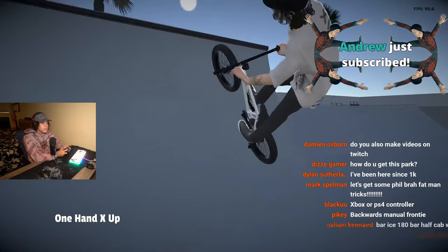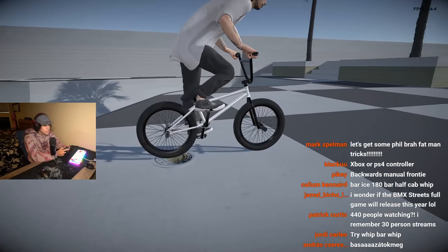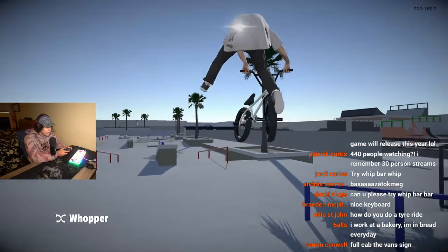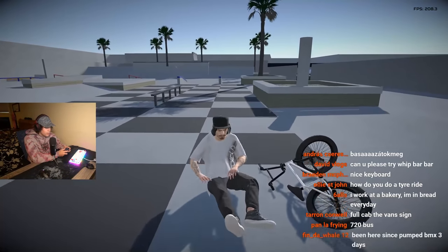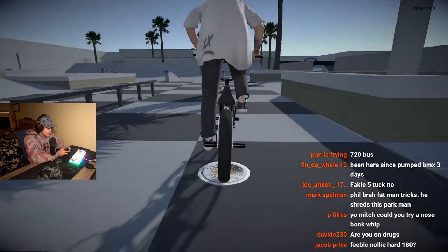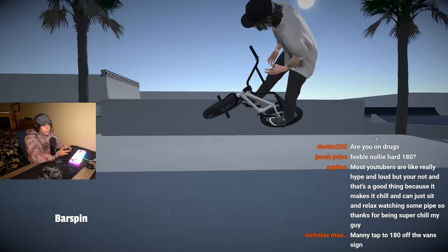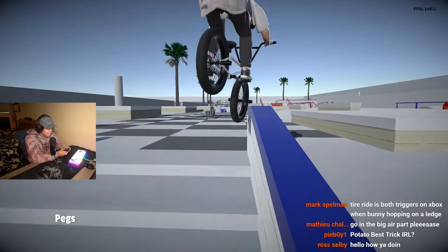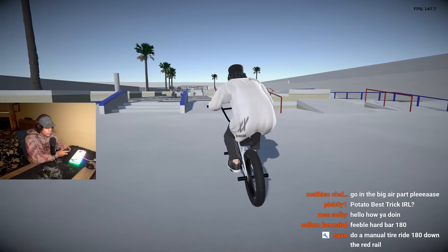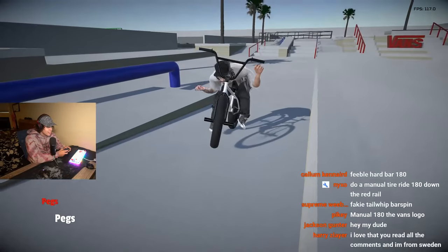What's that thing Dan Crook did — didn't he go from there to that ledge? It's so much shorter in the game; I feel like you have more time in real life. I could try a feeble up the hip — it'd be switch feeble hard 180 to something on that ledge, I think that's what he did it on. Feeble nollie hard 180 — yeah I could definitely do that. Oh, that was sick! So cool, obviously a lot easier in the game than it is in real life.